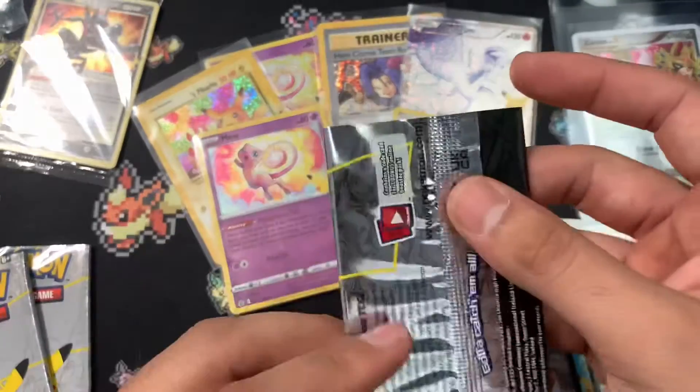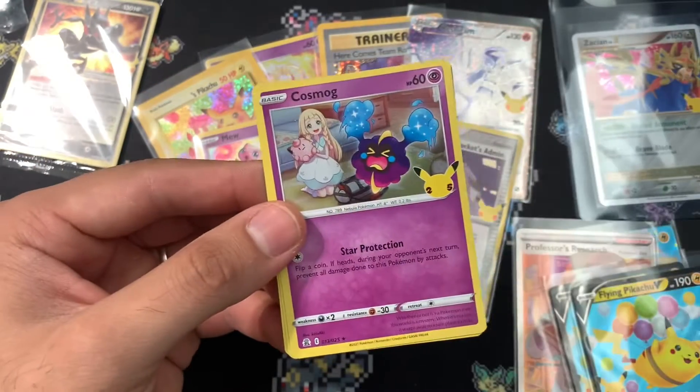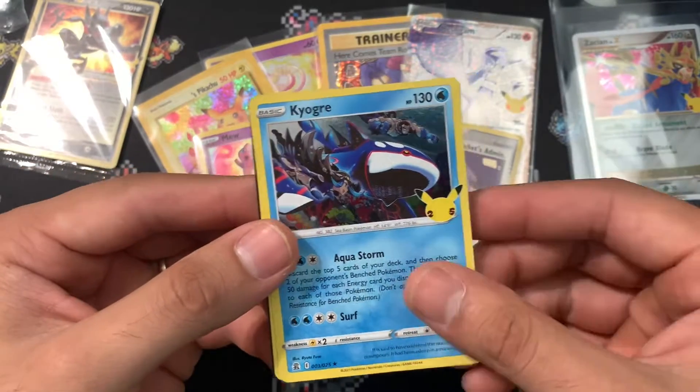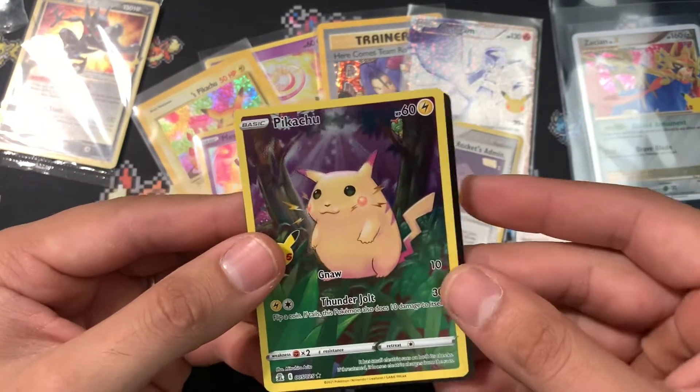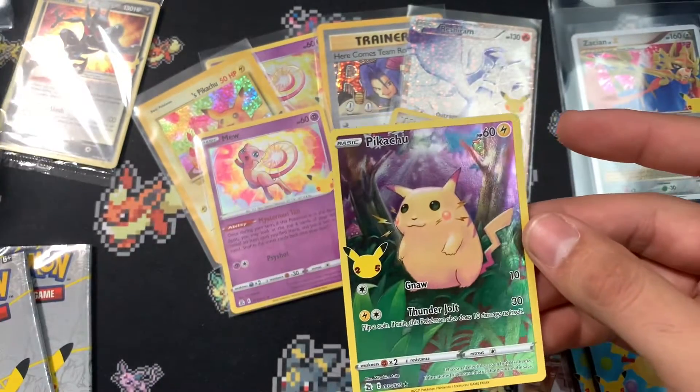Three more packs already — we've gone through this so quickly. We have Cosmo, Cosmo, and Kyogre, and a Base Set Pikachu. That's actually very nice — potentially a gradable one.